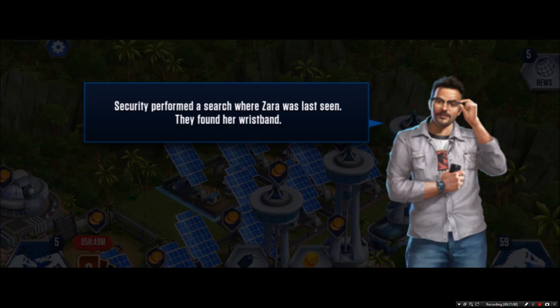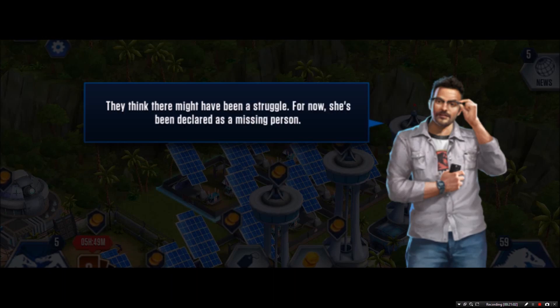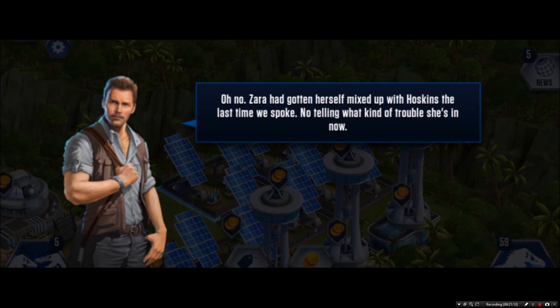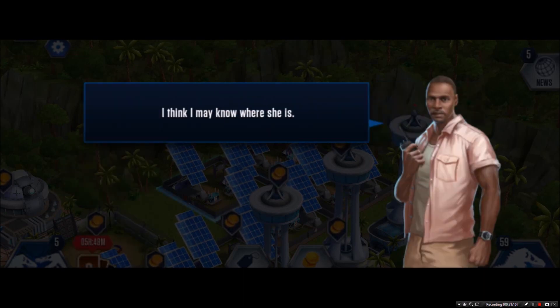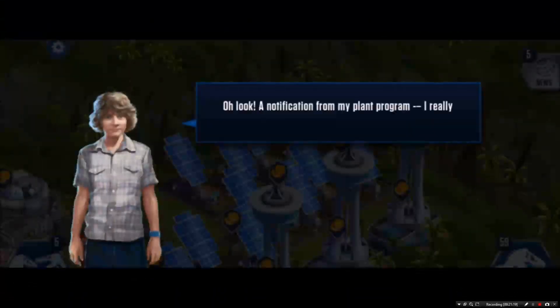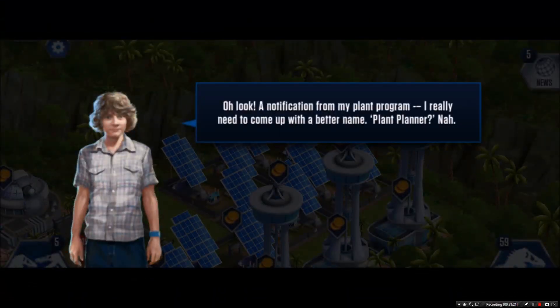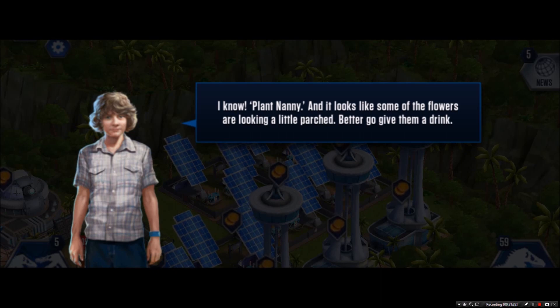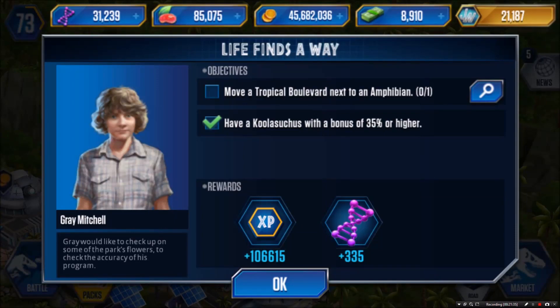Security performed a search where Zira was last seen - they found her wristband and think there might have been a struggle. She's been declared a missing person. Zira got herself mixed up with Hoskins the last time we spoke - no telling what kind of trouble she's in now. Then there's a notification for the plant program: the flowers need watering but the soil is moist, so I need to move a Tropical Boulevard next to an amphibian.